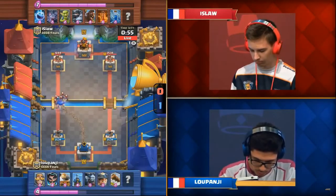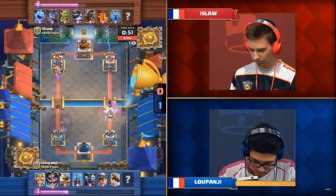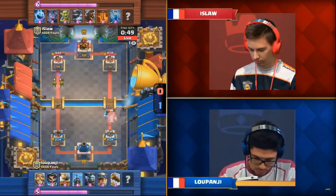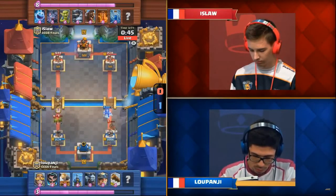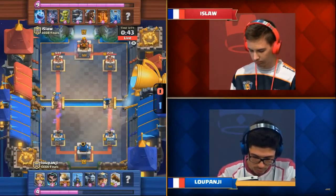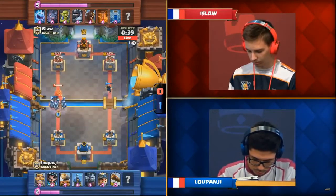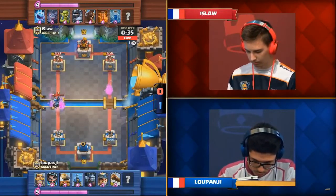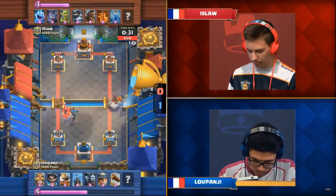He saves an elixir there and every elixir matters. Goblins defend. Here comes the Hog Rider on the right — is he going to get past the Tesla? No, he's not. The Electro Wizard does a little bit of work, the Ice Spirit freezes it, and just like that he gets the Hog Rider in for two hits. Luponji doing a split push with leftovers from taking out that Hog Rider, but the left lane is even bigger. Ice Law sends in the Mega Knight, trying to get a jump off the tower — has Luponji got a Tesla? Yes, just barely.